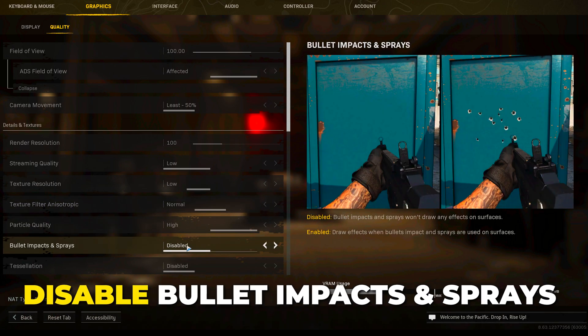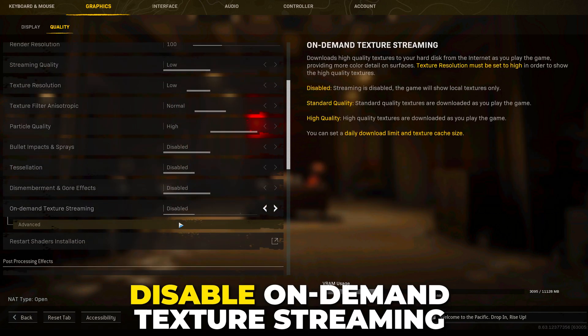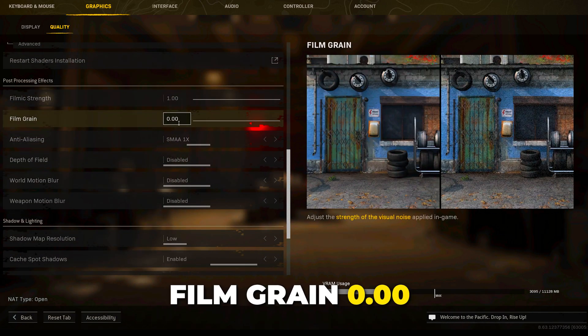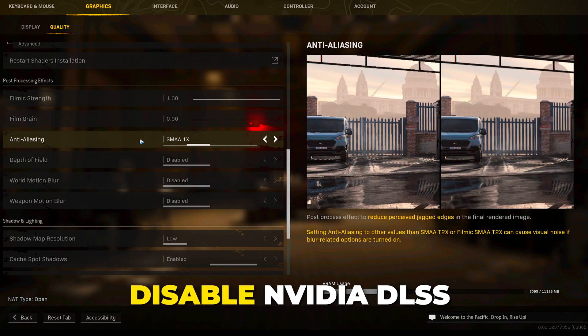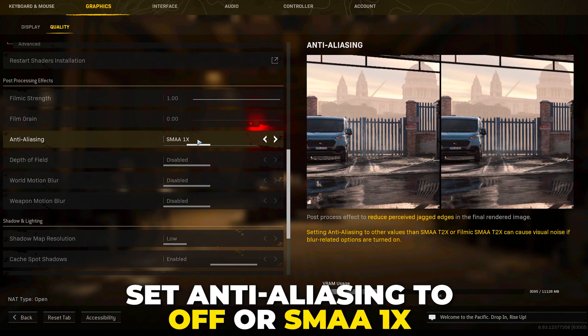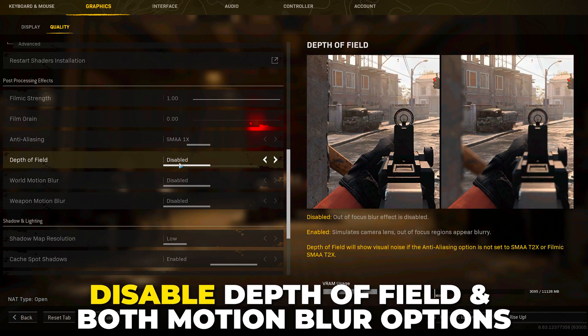Set particle quality to high, disable bullet impacts, tessellation, gore effects, and on-demand texture streaming. Set filmic strength to 1 and film grain to 0. If you have the NVIDIA DLSS option, disable it. Set anti-aliasing to off or SMAA1x, and disable depth of field and both motion blur options.